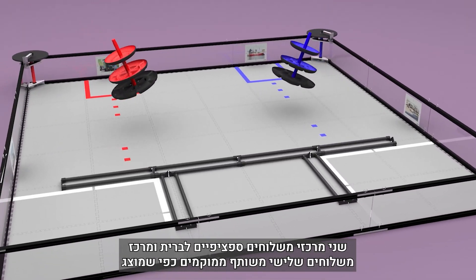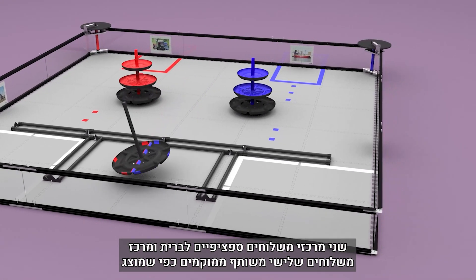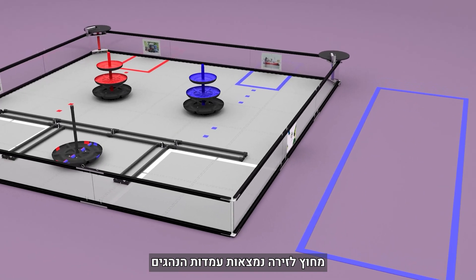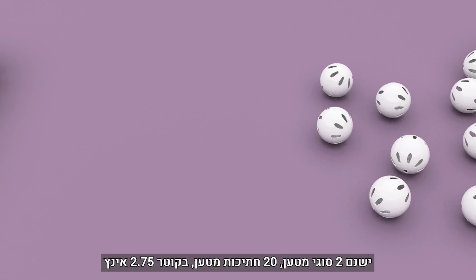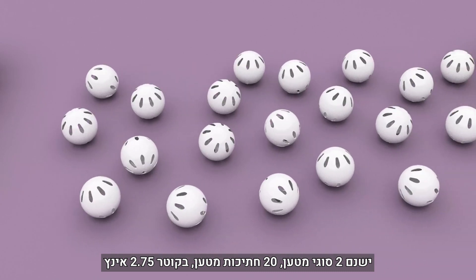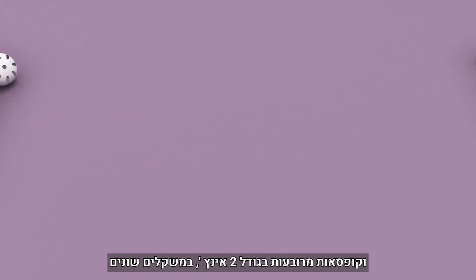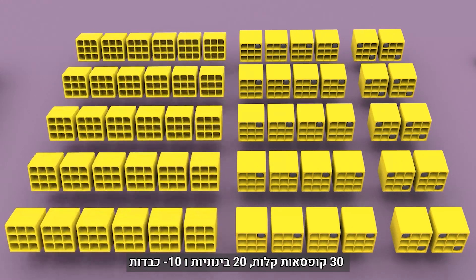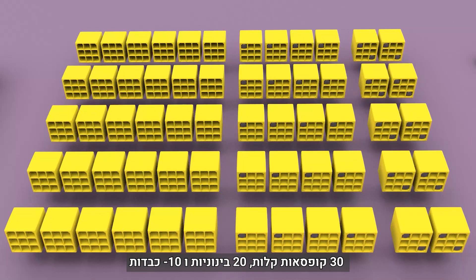Two alliance-specific shipping hubs and a third shared shipping hub are positioned as shown. Outside of the field walls are the red and blue alliance stations. There are two types of freight: 20 pieces of cargo, 2.7 inches in diameter, and 2-inch square boxes in various weights — 30 lightweight, 20 medium, and 10 heavy boxes.